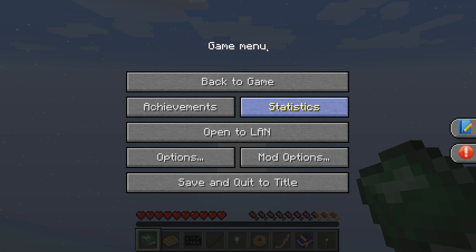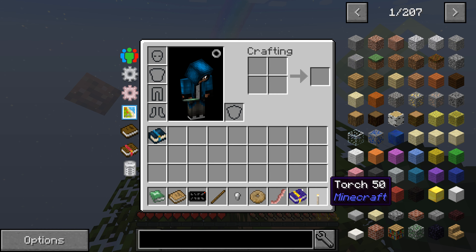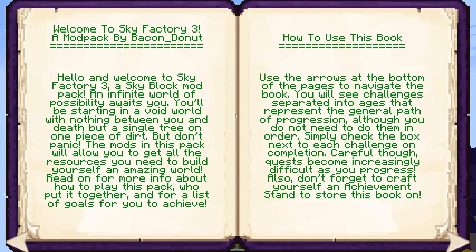Okay, there we go. I've never played this before but let's just go. We have a couple of books — I don't know what they do but we got some food. There's an achievement book — that's probably what we're going to be reading in a bit.